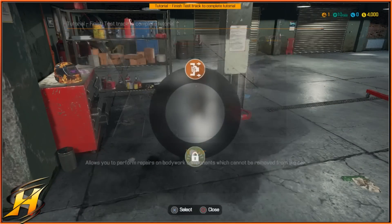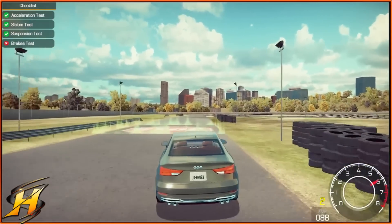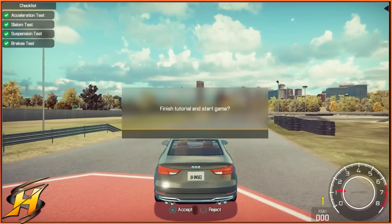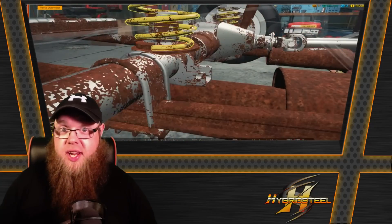The downside is when you go and test one of these cars, it looks like something from the PlayStation 3 and the Xbox 360. Genuinely, it doesn't look too great when it comes to the graphics outside. But as said, their main focus is what's under the hood and under the chassis, not what's outside on the test track itself.